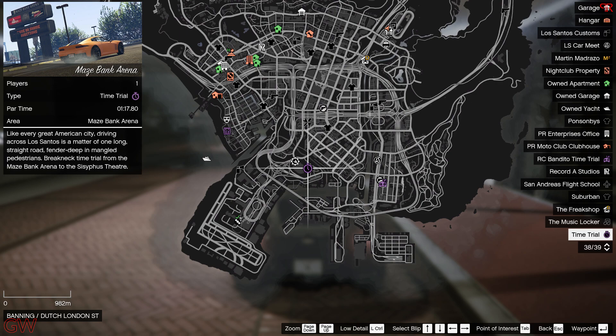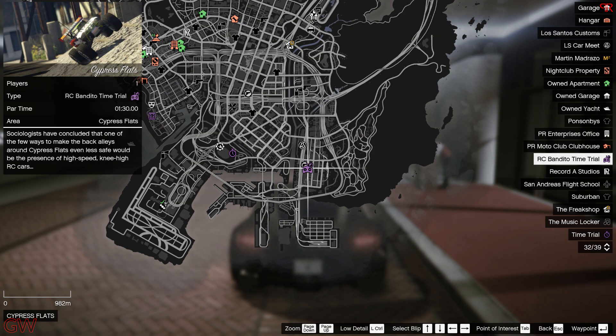Moving on to the time trials this week, we have the normal time trial at the Maize Bank Arena with a par time of 1 minute 17 seconds. For the RC time trials, we have it at Cypress Flats with a par time of 1 minute 30 seconds. It's quite tricky, but you can complete it fairly easily.